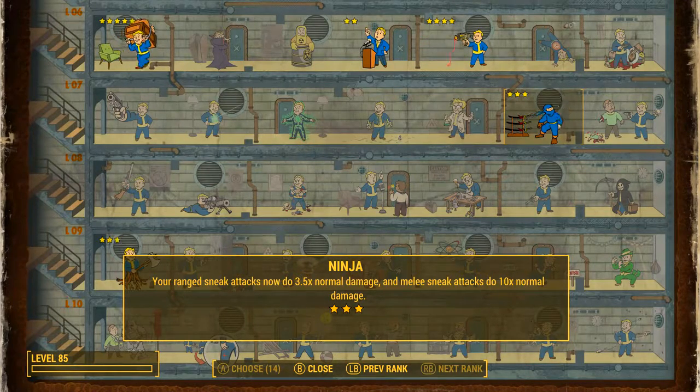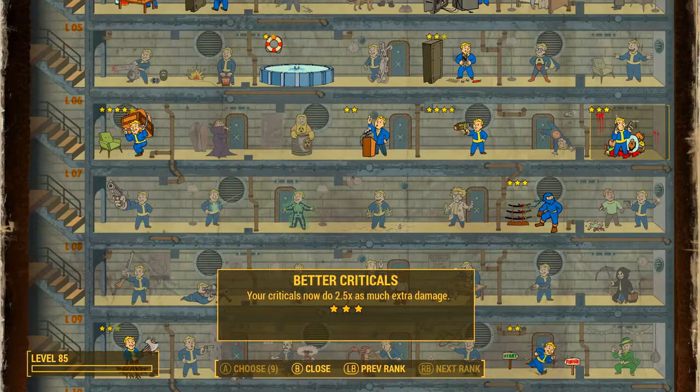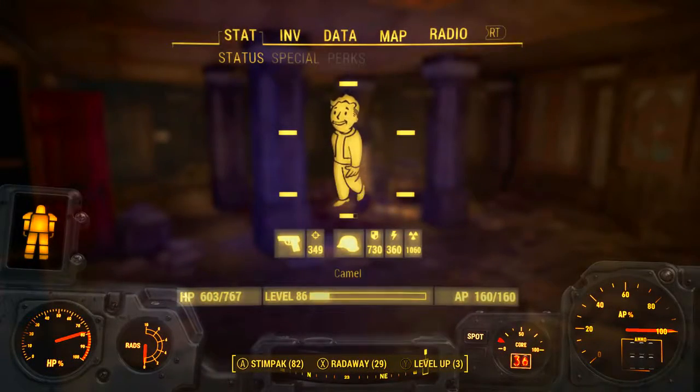If you want to do sneaking, the best way is probably with a Stealth Boy and a big set of power armor. You should also know the Ninja perk — at three out of three, your ranged sneak attacks do 3.5 times normal damage and melee sneak attacks do 10 times normal damage. Sadly for unarmed it is only a 3.5 times multiplier and not 10 times like melee. Finally, we want Better Criticals at three out of three — your criticals now do 2.5 times as much extra damage.